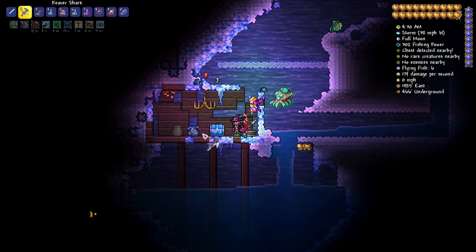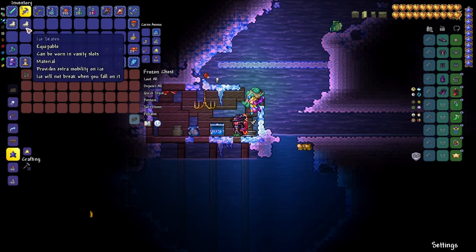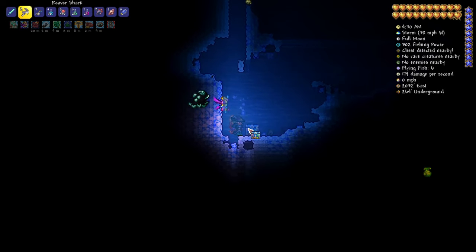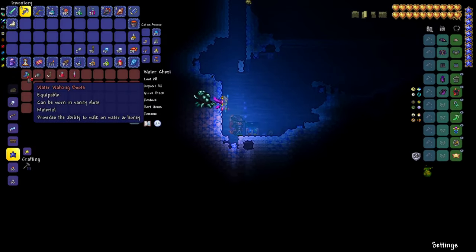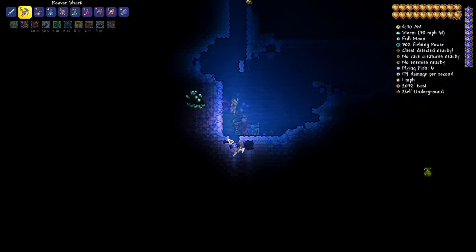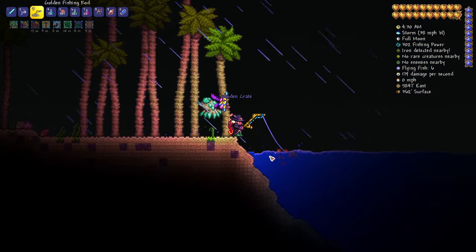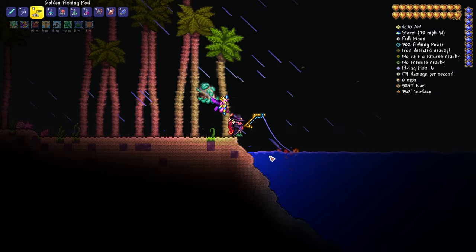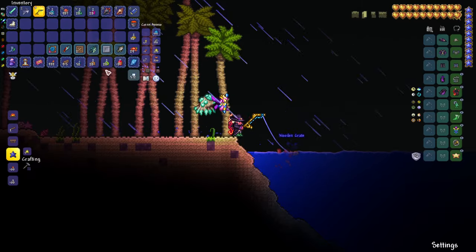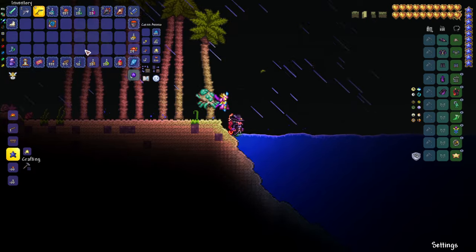So this is one of the key ingredients to craft your Terra Spark Boots — the fanciest boots in town, as of 1.4. Another item we need is Water Walking Shoes. They're pretty rare — 1 in 11 chance to be obtained from water chests. You can also catch them in the ocean and from ocean crates.